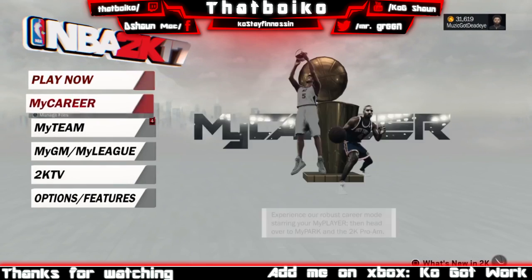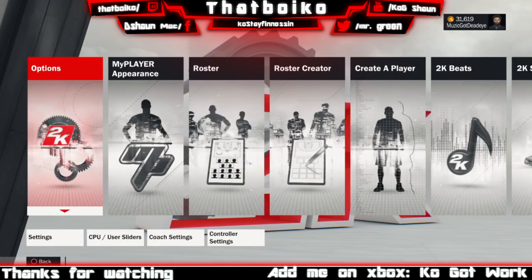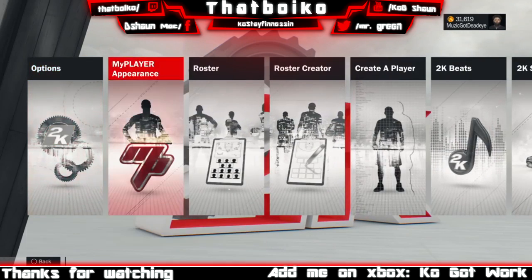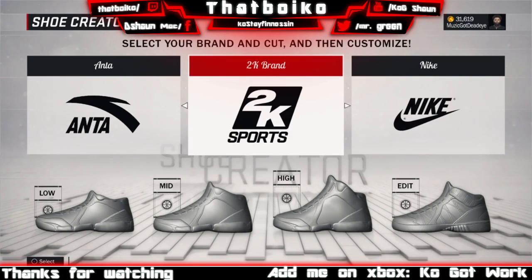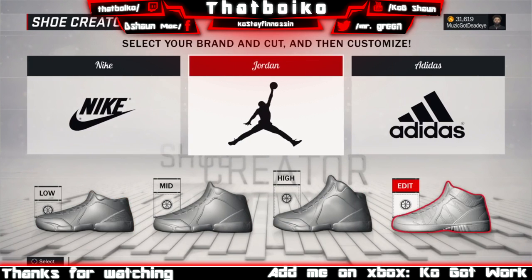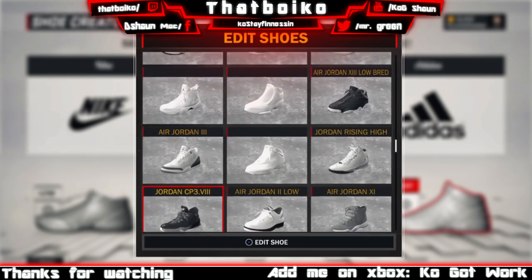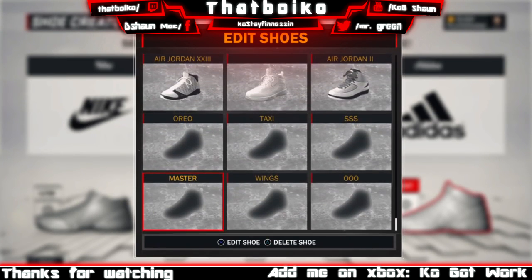What you want to do is make a custom shoe and put it on your MyCareer — equip it on him. You want to remember the exact name of the shoe that you just created and put on your MyCareer. After you do that, you want to go to 2K shoes and edit, and you want to delete the shoe that you put on your MyCareer — the custom shoe you just made.